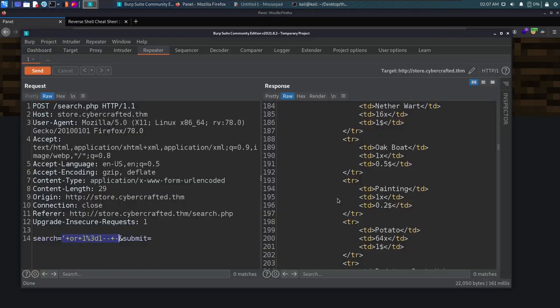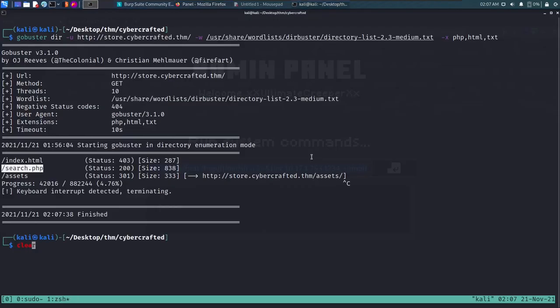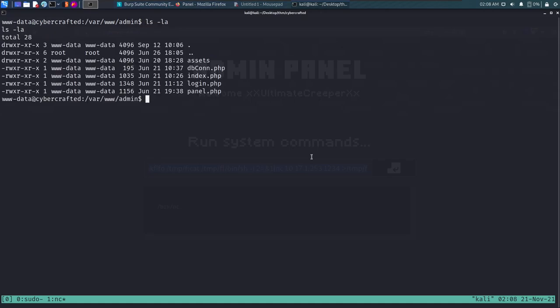We set up a netcat listener and press enter to execute the shell command. We receive a connection and get a shell. We stabilize it by exporting TERM=xterm, then using Python3 pty.spawn to get a proper bash shell. Now we have a stable shell.